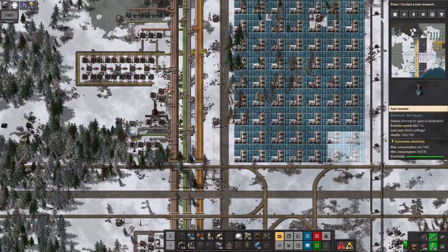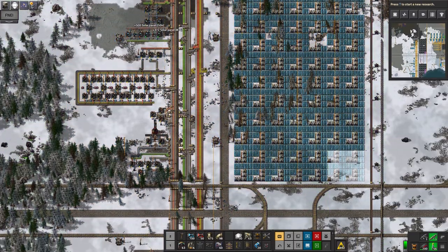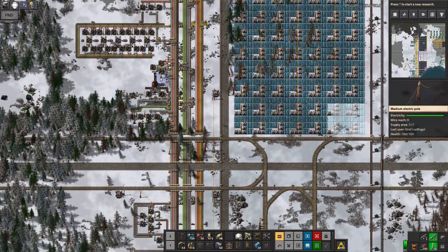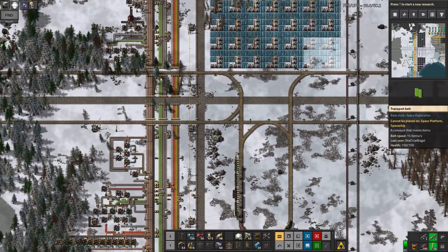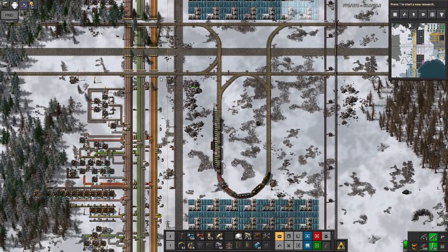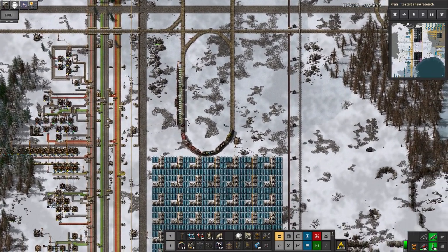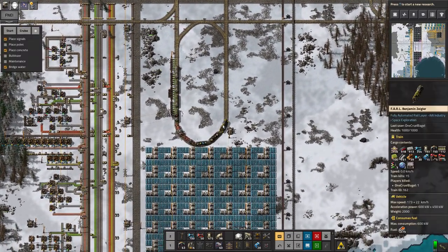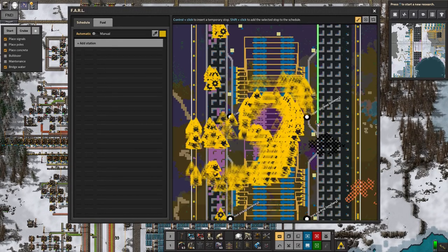I was going to say if it had ripped through the main bus that would have been worse, but again that's all made up of things I have plenty of and can just repair with the bots. If I'd started building rocket silos, perhaps then I'd have been a lot more upset because those are things that are a bit harder - I don't tend to make quite the same sort of levels of bulk. They tend to hold enormous quantities of resources - low-density structures, rocket control units, though I can't remember whether they're an Angel Bob thing or a vanilla thing.